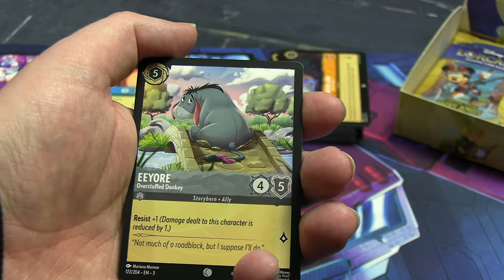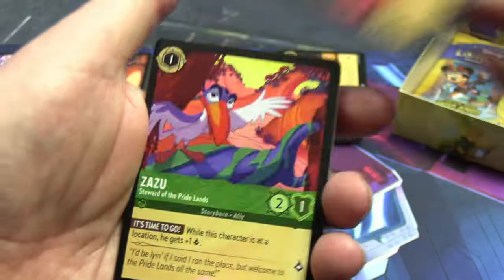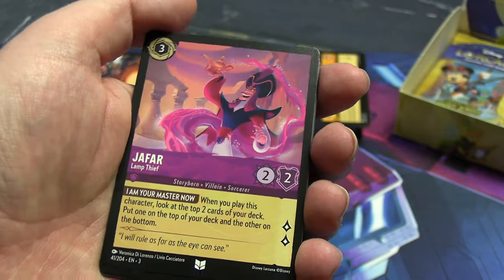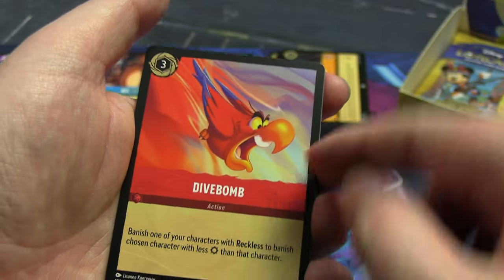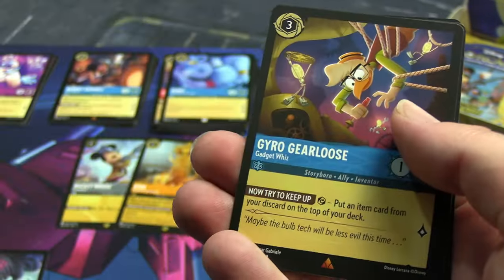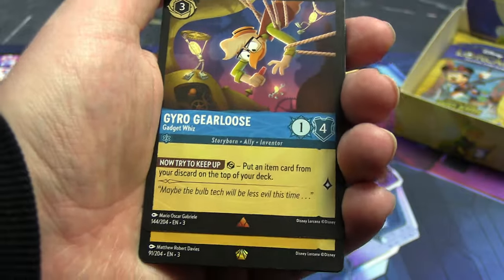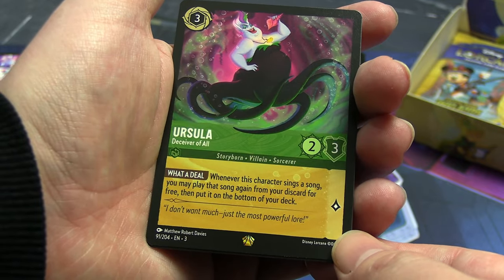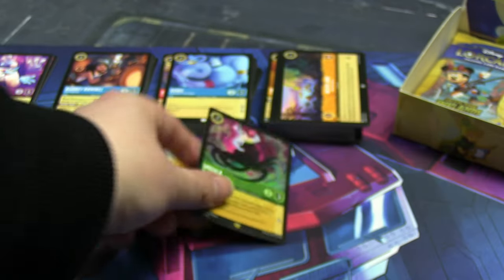Winnie the Pooh breaking a bridge with his fat bottom — adorable. Agrabah, home of Aladdin. Zazu again — that's our second, non-holographic this time. Miss Bianca. Uncommons: Jafar — he's a pretty cheap one actually, maybe Jafar would work in a Titan deck. A third Iago Dive Bomb — I need this card because it's for Titans and also for destroying locations. Putting that with the cards I want. Gyro Gearloose is our first rare or better.